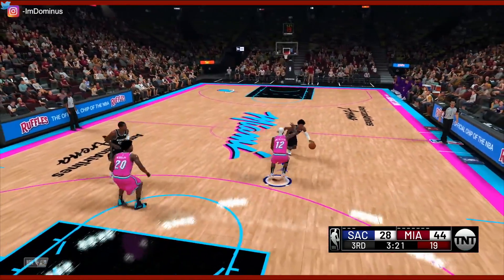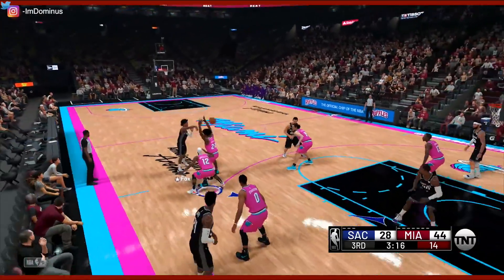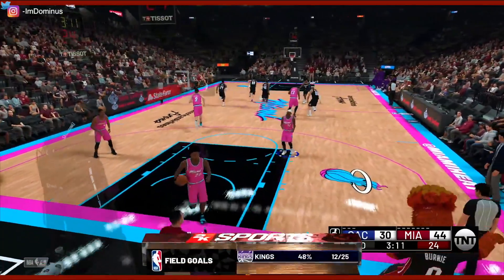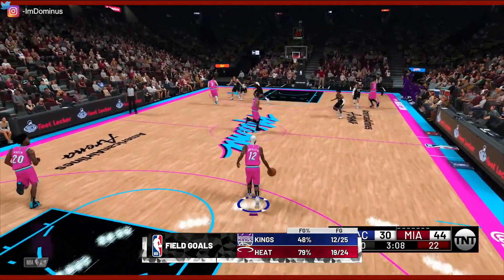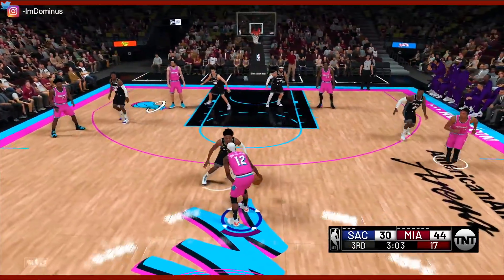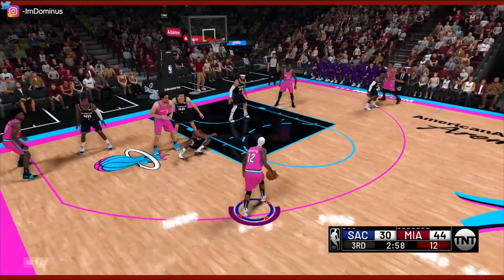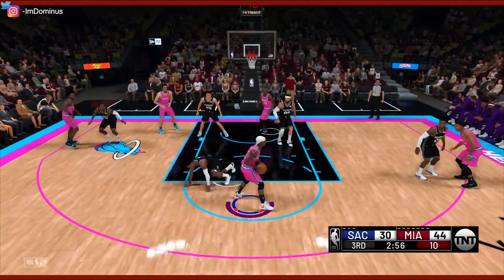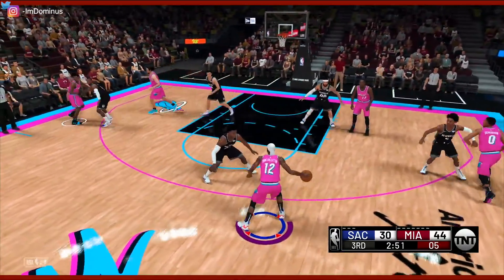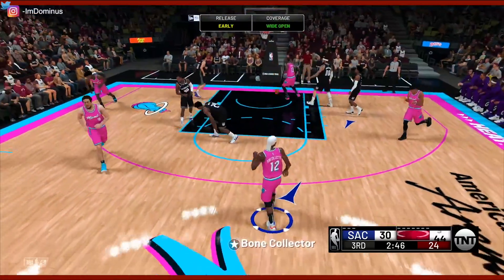28 to 44 — we are going crazy in this quarter. Our little run turned into a big run. They're going to send the double team. Get off of me — another triple ankle breaker. If the double team comes, I'm going to sit you both down. Now I got Hield on me and Hield is falling back. And that's another three for me.